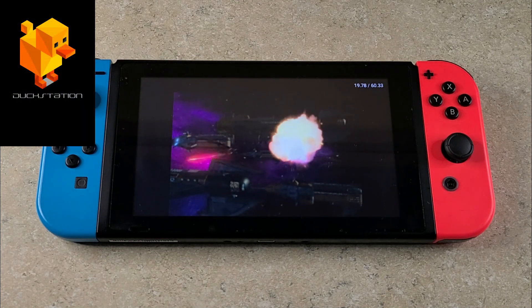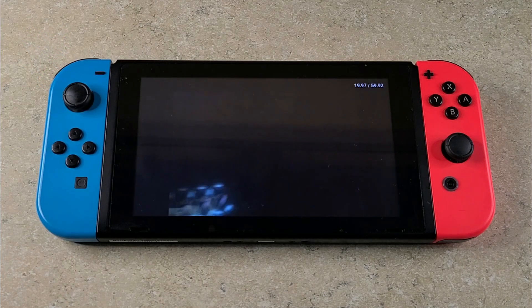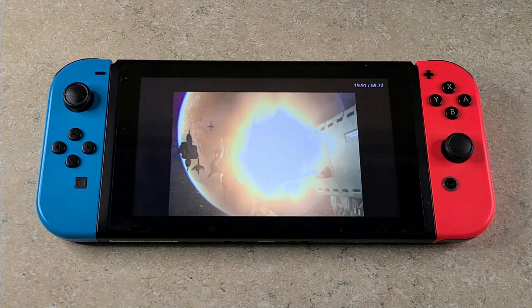The settings I use for this test are as follows: I have Android 10 in performance mode, resolution in DuckStation is set to 3x so it's about 720p, and the video backend is OpenGL.